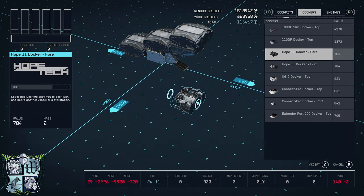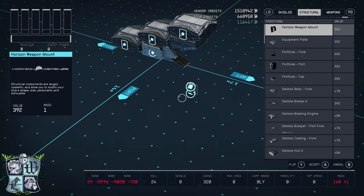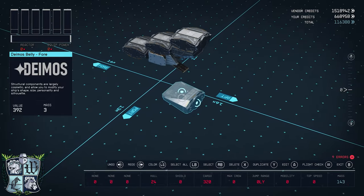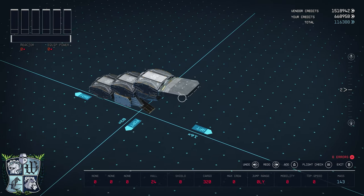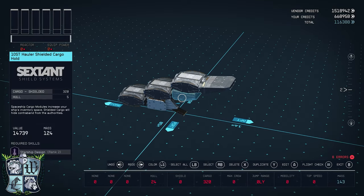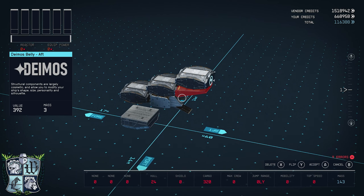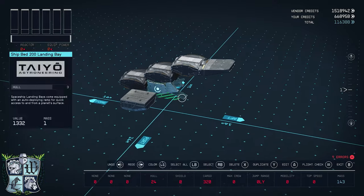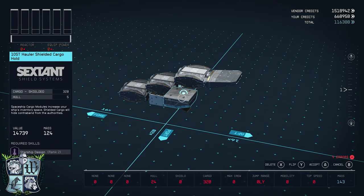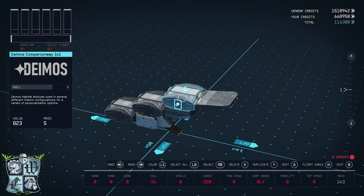Let's skip over to the structure tab and grab this Deimos belly, flip it to the aft configuration and put it here. The reason I didn't use a belly here is because it won't sit there without glitching, so we'll just put it there — and that's fine because I want a shielded cargo hold anyway, so that works out perfectly.